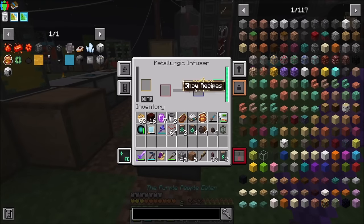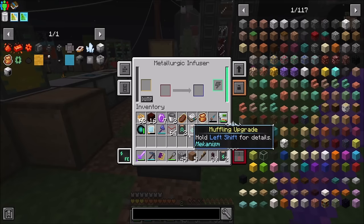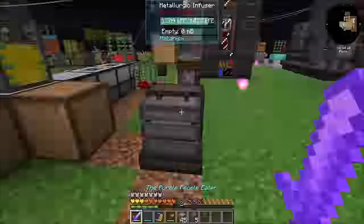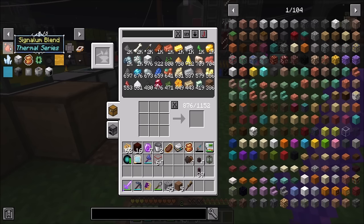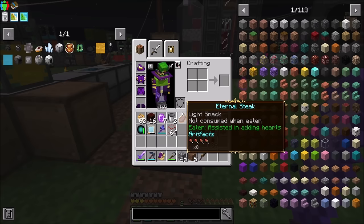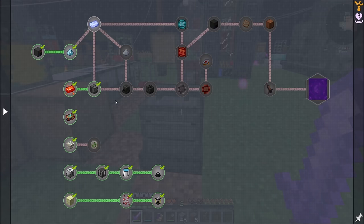That seems cool to me. So maybe I want this guy to instead sit here — maybe just a Y level lower. I can do this, and then that. Perfect. So now you should be getting power. I can throw just a couple speed and energy upgrades in there, which we'll get more of in the future. Metallurgic Infuser done — we'll probably want more, though.